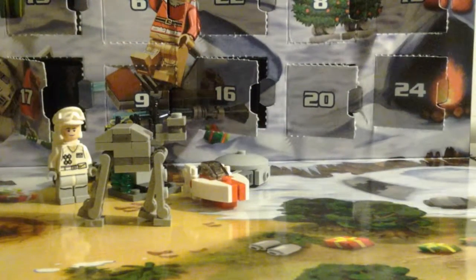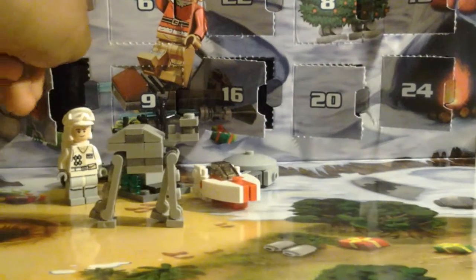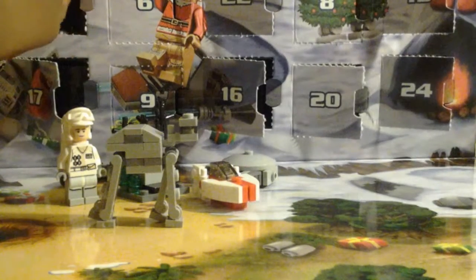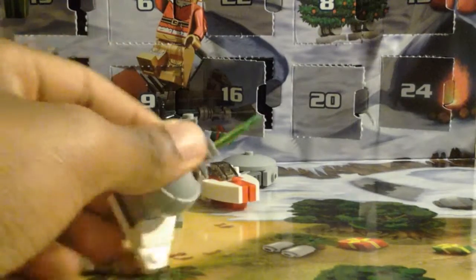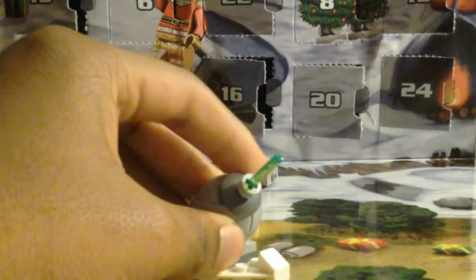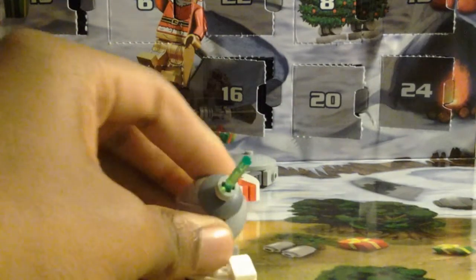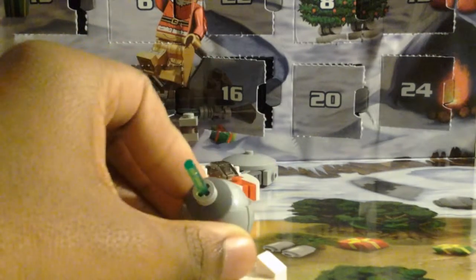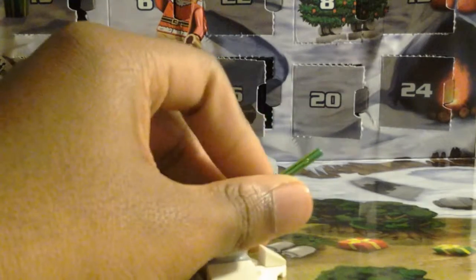And now day number 19. Day number 19 — you get this weird thing. I'm not even sure — it looks like some kind of Star Destroyer, I'm not sure. I'm really not sure about half of these things, so please tell me what some of these things are. And there's a green laser on it.